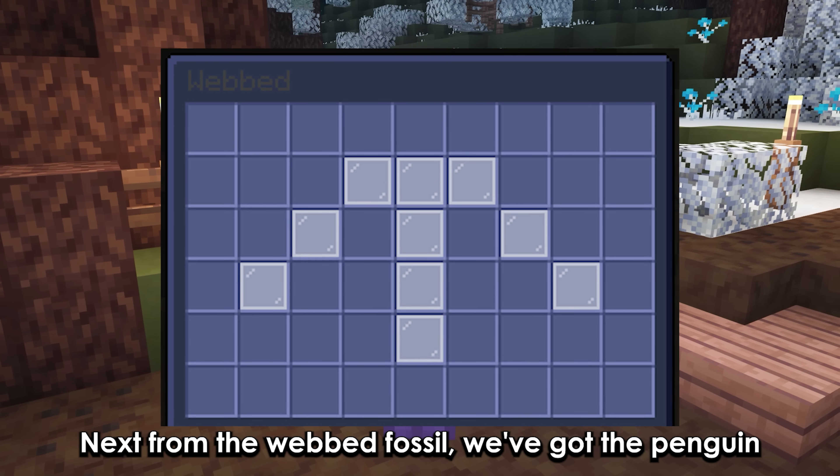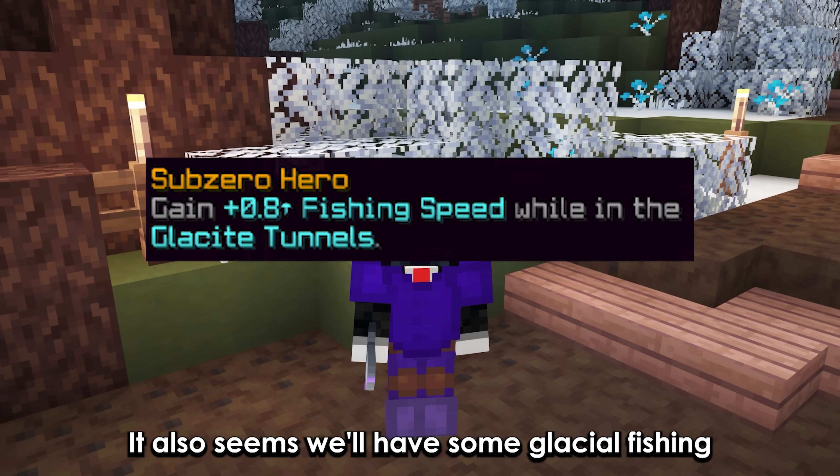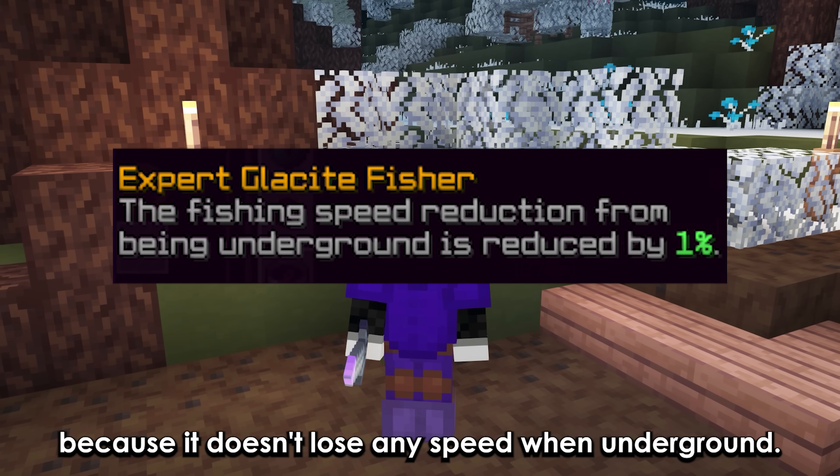From the web fossil we've got the penguin, which gives the most sea creature chance. It also seems we'll have some glacial fishing, and it could be a new lava fishing meta because it doesn't lose any speed when underground.